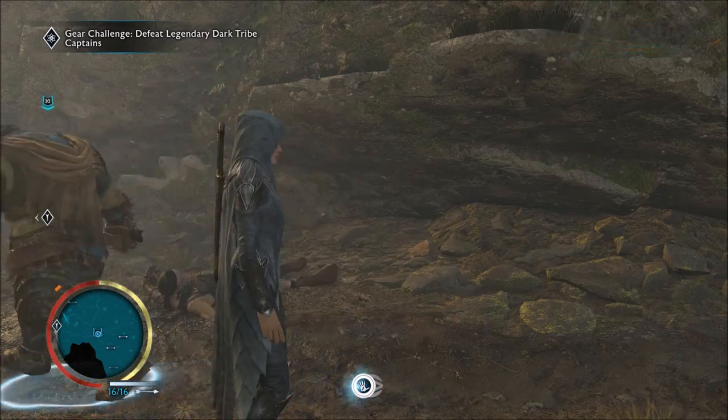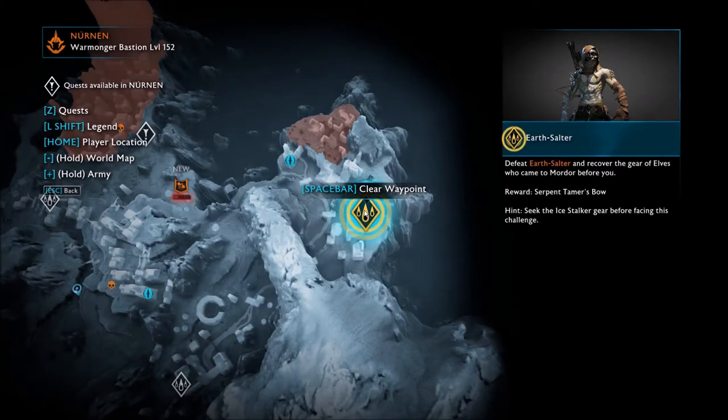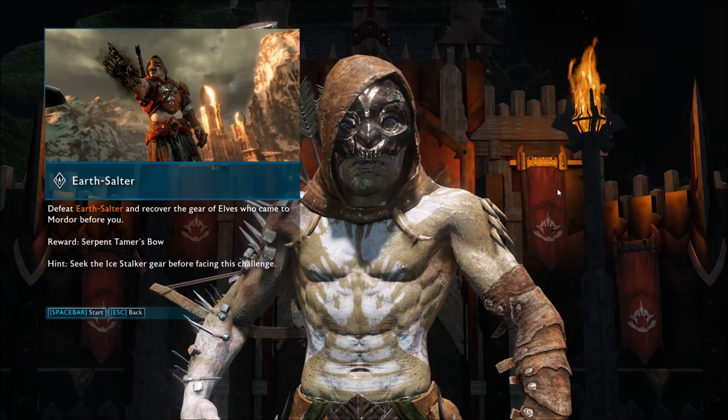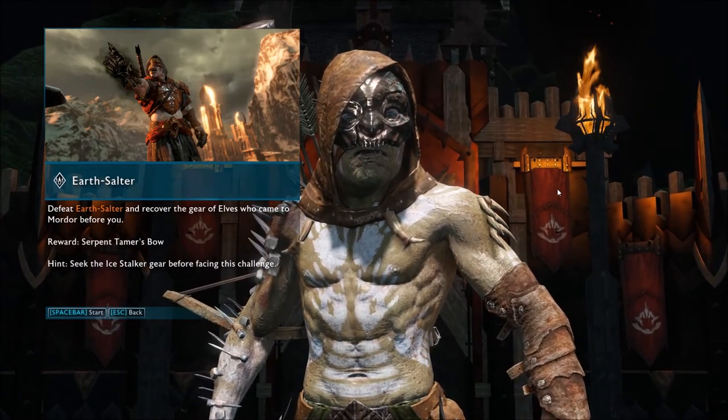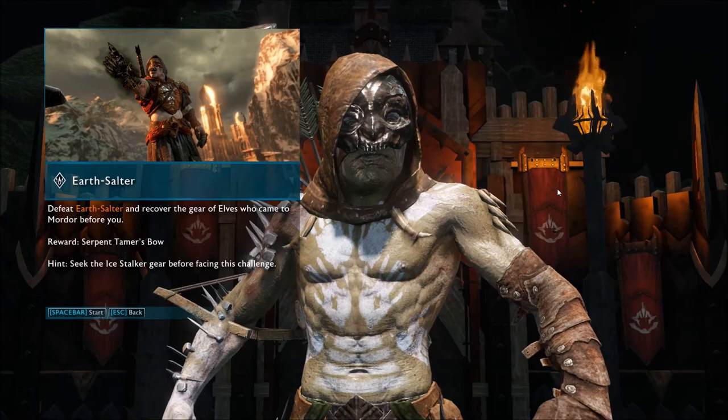He makes things a lot faster. We'll keep using him. I think we'll try Earth Assaulter next. Here we go with Earth Assaulter. We'll get the Serpent Tamer's bow. I'm not sure what his weaknesses are, so we're about to find out.